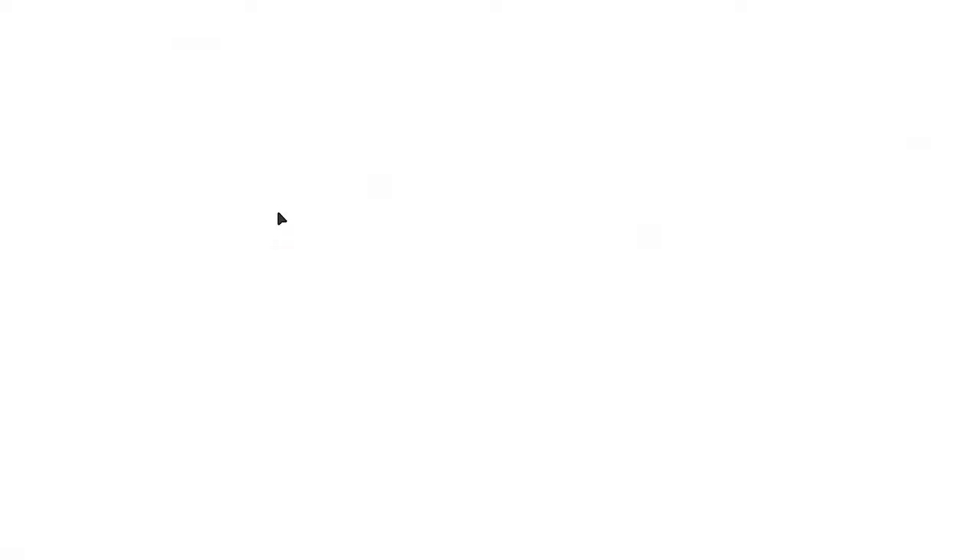That's the second tutorial. Once we get out of here, we'll end the video. As you play Magic, you'll run into many kinds of spells and creature abilities — look for spells that fit your play style. You choose your profile picture too; I chose a dragon because I'm a dragon person. If I get the cards, I'll make a three-color deck for that. That'll be it for this episode — we'll continue next time. Goodbye!